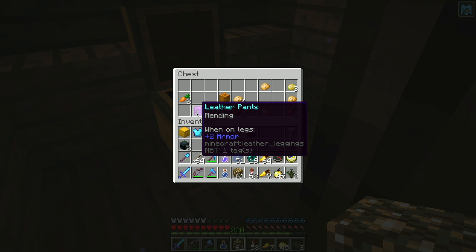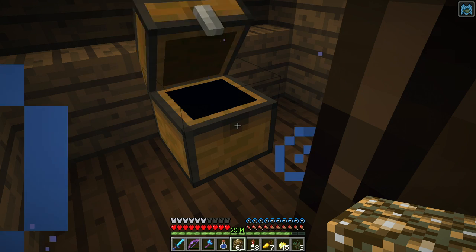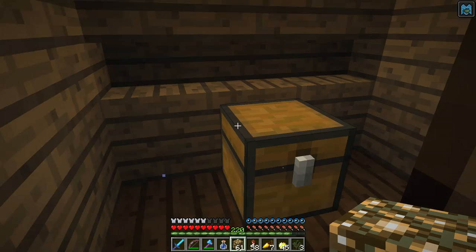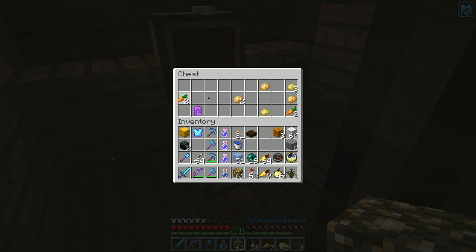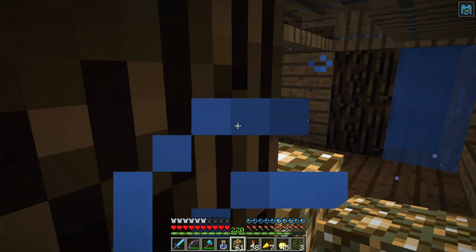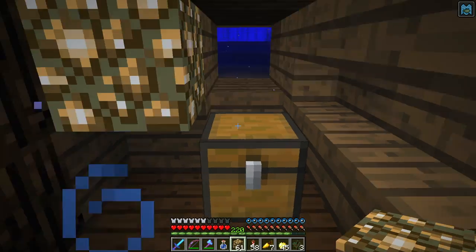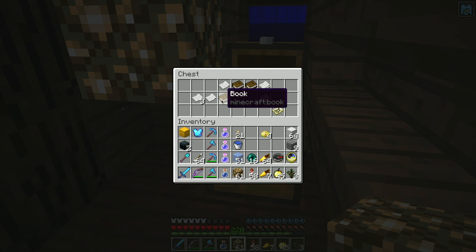Some enchanted leather pants. Pumpkins — these pumpkins are new. These are regular pumpkins, they are not jack-o'-lanterns. Carrots, poisonous potatoes — I like poisonous potatoes, don't ask why. They're just useless things. Some books, some paper, and a buried treasure map. Here we go — bingo.